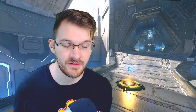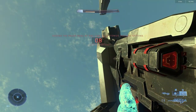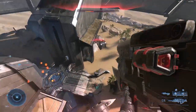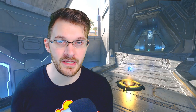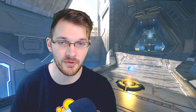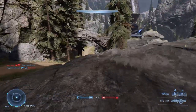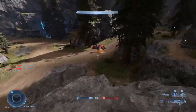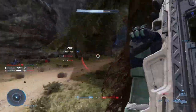Now for equipment in Halo Infinite — we have the grapple shot, repulsor, and drop wall in this flight, plus the leaked thruster. The grapple shot might be one of the greatest additions to the Halo sandbox ever — so much fun to use and so much utility. It might be a little overpowered, but I don't want them to nerf it because it's just so much fun. The repulsor is pretty good — people have suggested adding a charge-up effect rather than instantly throwing people around. I've had situations on Recharge where I'd try to get the drop on someone and they'd just instantly repulse me off the map.